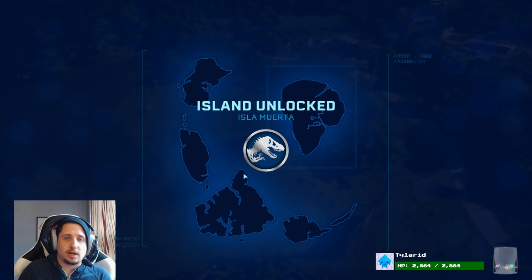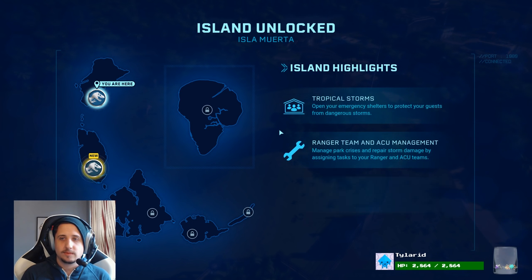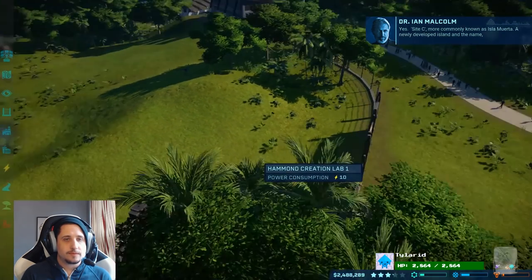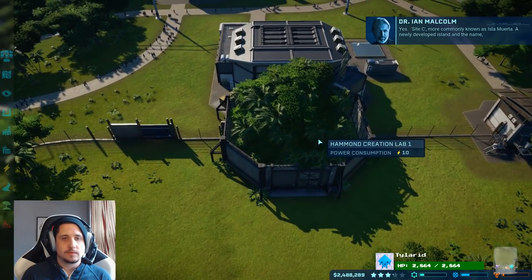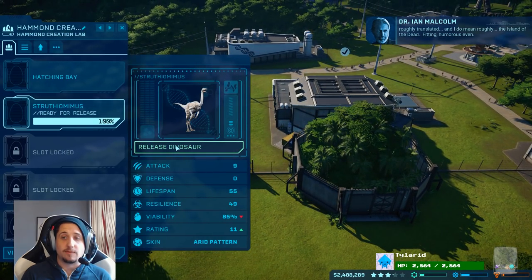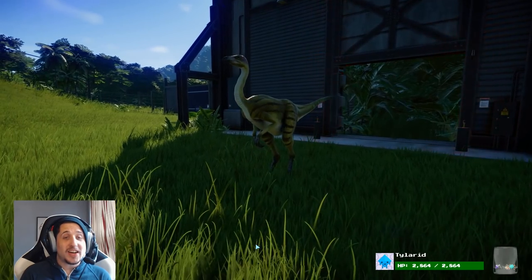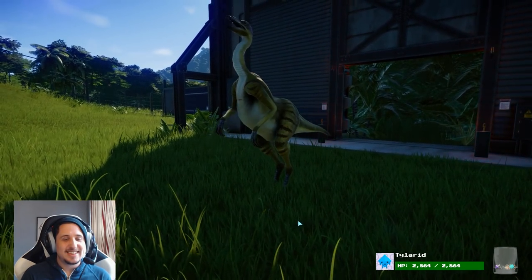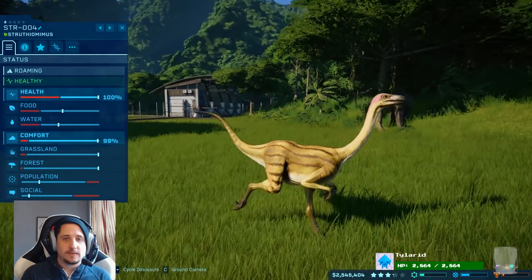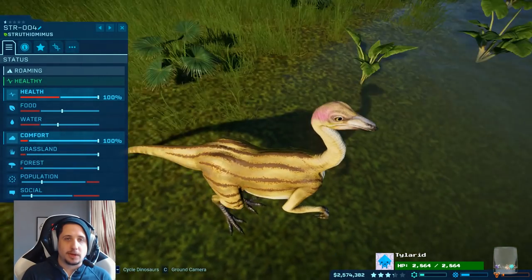Transmission: Island unlocked — Isla Muerta. Yes, site C. We're going to stay here for you. A company known as Isla Muerta — a newly developed island. The name, roughly translated — and I do mean roughly — the island of the dead. Think of a name for this one too. Fitting. Humorous, even. So this one's more like a bright yellowish green. Oh, it's got little pink highlights on top. See, this one should have been Cagley — it's pink! Look at that. We're going to name this one Cagley.